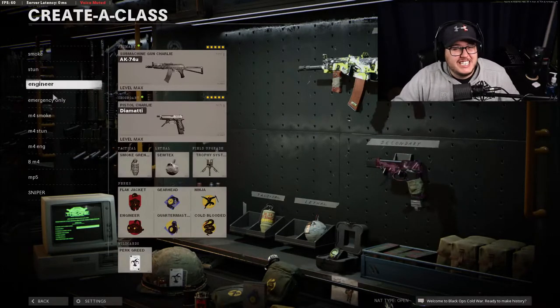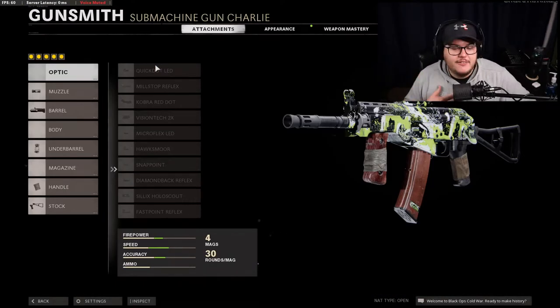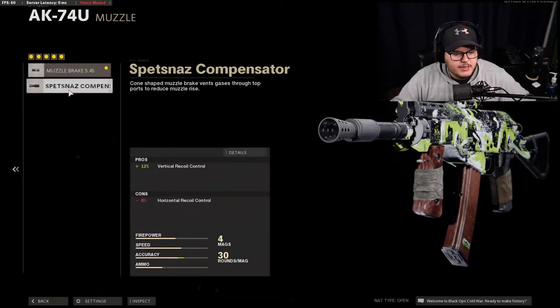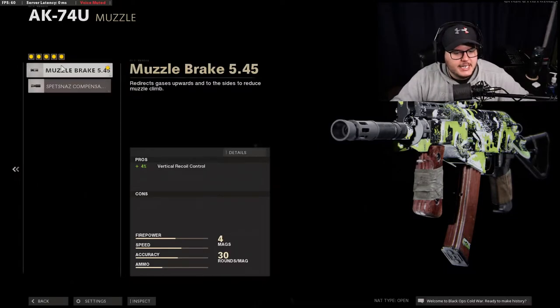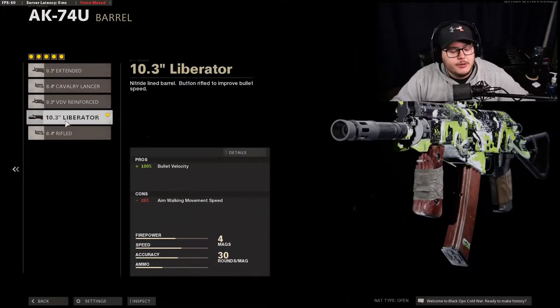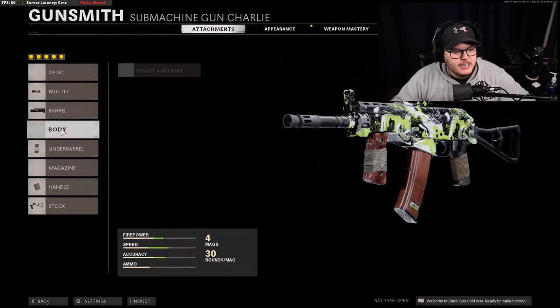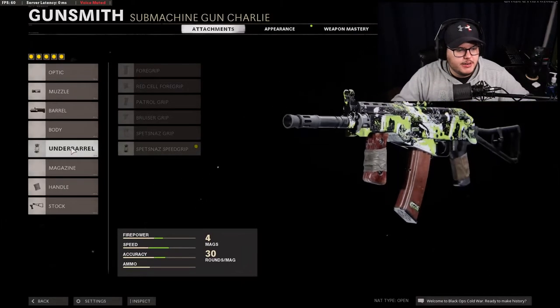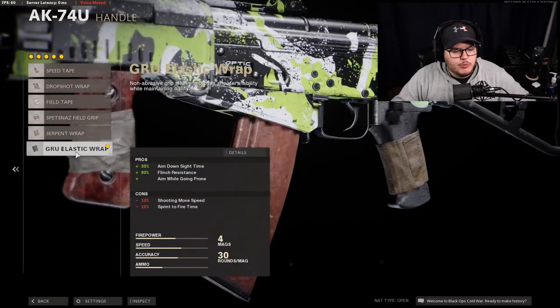We also have a sniper-only class for if they ever actually ban Overkill. Starting off with the AK-74u — my favorite gun, my go-to, my personal love in the game right now. You're not going to need an optic sight for this. You're going to rock the Muzzle Brake 5.45 — I don't see a need for the compensator, this one is good enough recoil reduction and there's no downside. The Liberator barrel for 100% bullet velocity is an absolute must.